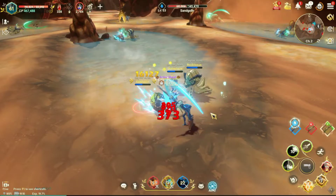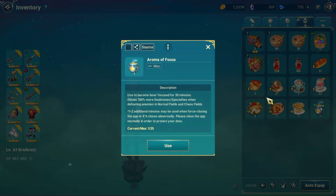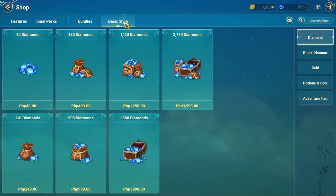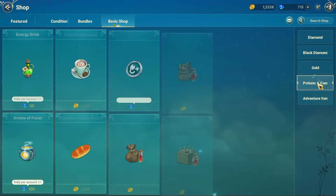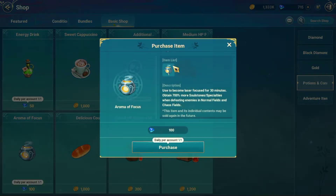One way to increase the likelihood of collecting Soul Stones from the monsters you fight is by using the Aroma of Focus. When used, it gives a 700% chance of earning Soul Stones and will help to keep you laser-focused while battling against many monsters. In order to get the Aroma of Focus, you can either buy it or pick it up along your journey. One thing to note is that the price does increase every time you buy it within a 24-hour time period, so it's best to just buy one a day so you don't spend too much money on this one resource.